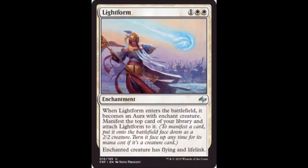As for Light Form itself — despite my general dislike of auras, this card is pushed and it's a really good limited card. When it enters, you take the top card of your library, manifest it, and it becomes a 2-2 flying lifelink creature. You don't have the downside of getting two-for-one'd if it gets destroyed because the creature came from the top of your library — it's almost like drawing a card. And you may even get something you can flip later. A fantastic enchantment for limited.